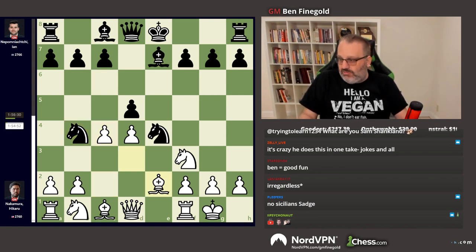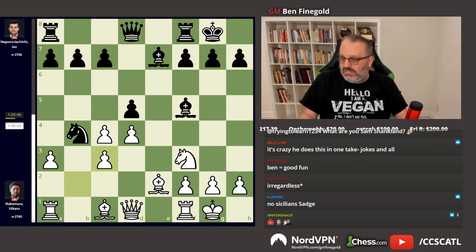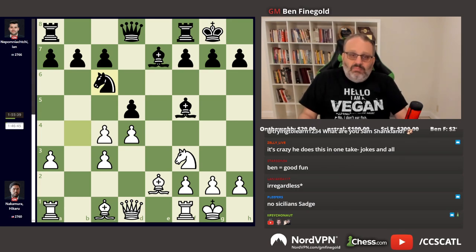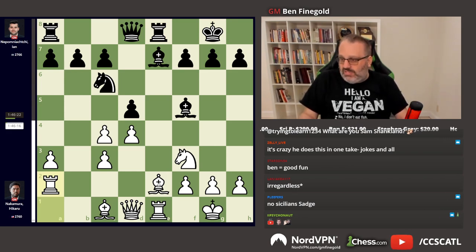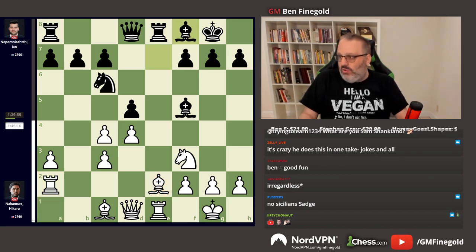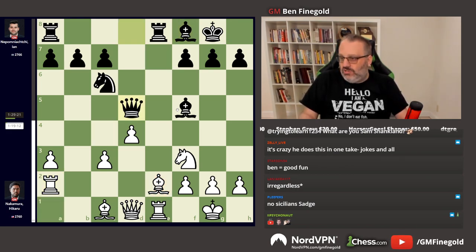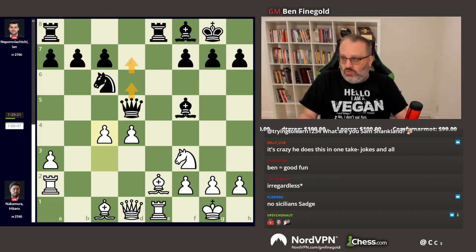Knight B4, Bishop goes back to E2. Bishop F5, takes, takes — many games have been played in this position. Rook E1, Rook E8, Rook A2. The rook wants to double up on the e-file. Always double up. Always play Bishop F8, takes. Queen takes, attacking the rook. C4. Now in this position, the two most obvious moves are Queen D6 and Queen D7.